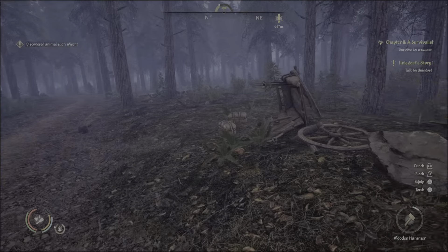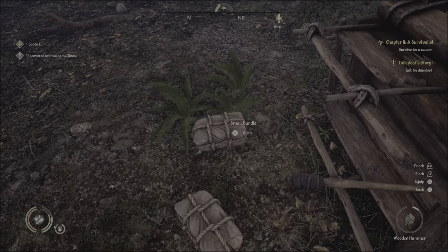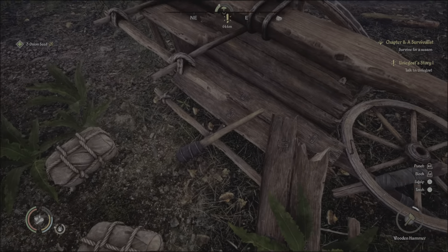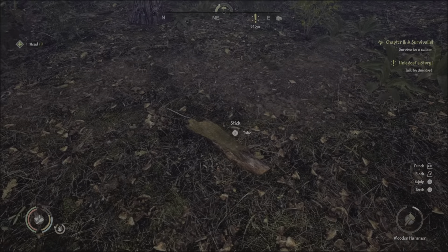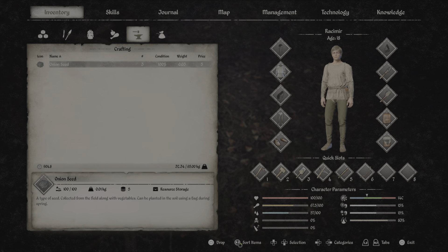Hopefully I can find some things to get everything going. Eventually I do want to be able to get a mount and all that other good stuff. So we just got to keep on going and leveling up as we can. And as you see, a lot of these trees over here were cut down. So we got that right there — a small bundle. Ooh, boots. Onion seeds — okay, that's good. Torch, will take that. Mead. What was that good for? Spring — can be planted in soil using a bag during spring. So onions can be good for spring.